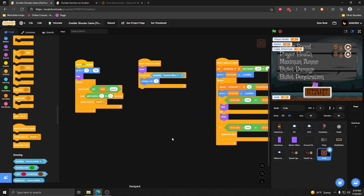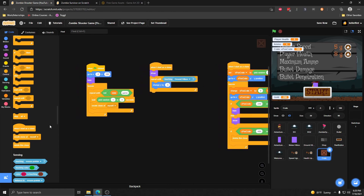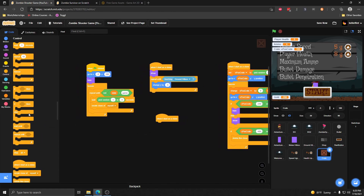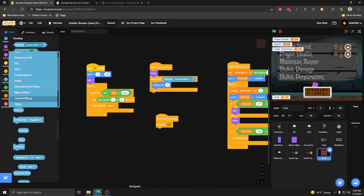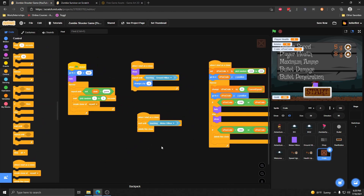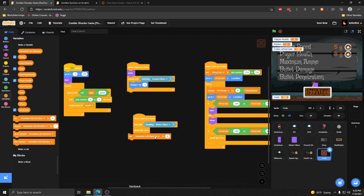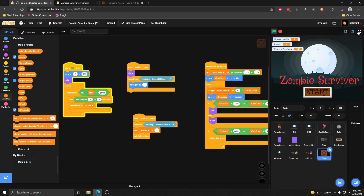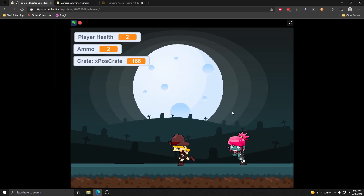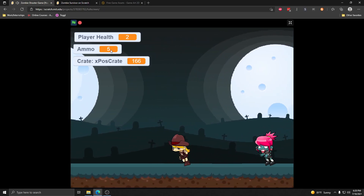The one other thing we want is that when we actually hit one of these clones we give Adventure Girl back her ammo. So when we start as clone, I'm going to put in a wait until we are touching the melee hitbox. As soon as we're touching the melee hitbox, we destroy the crate — delete the clone — and we also reset her ammo. We'll set Adventure Girl's ammo back to five. So now when I click start and shoot a few times to run out of ammo, when a crate falls and I break it open, I'm back to five ammo again.